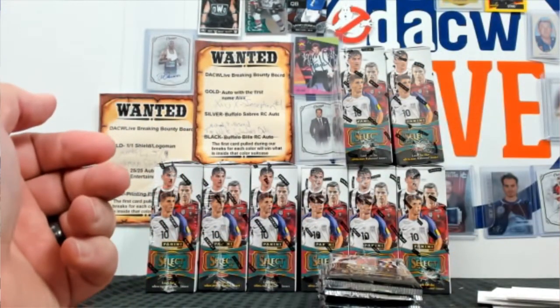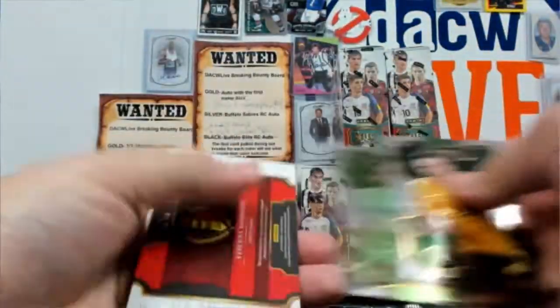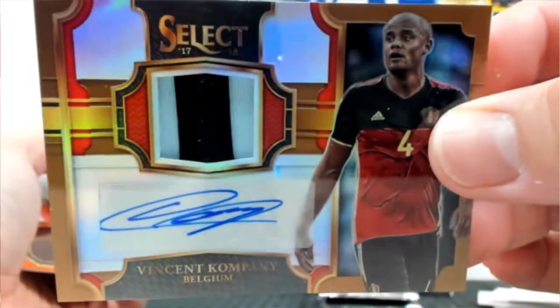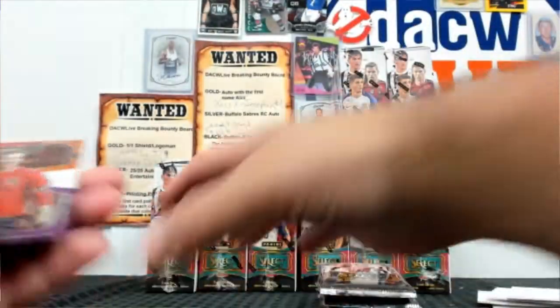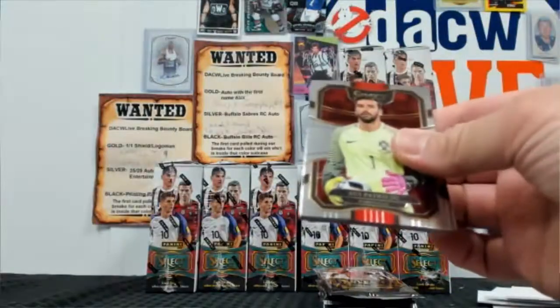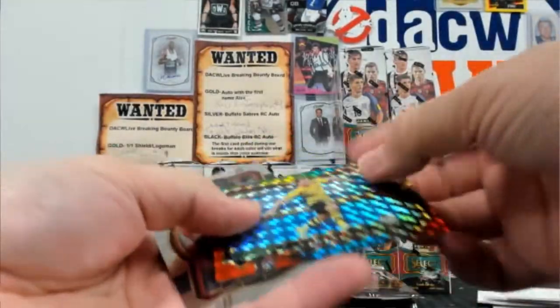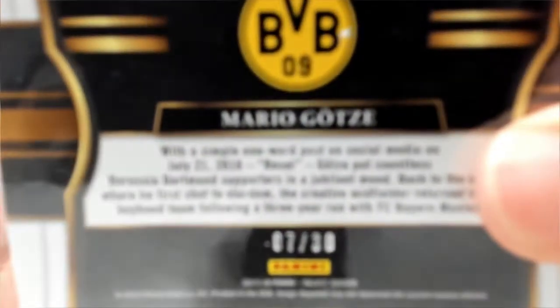We're just working on a $1,718 Select Soccer case right here for a personal break. Vinson Company, very nice — two color patch right there. This one's a low number, got the autograph. That one's out of 49. Nice. Belgium — couple of nice Belgium hits. There's a Sergio Ramos. Mario Goatees, and that's another tie-dye, out of 30. Some good stuff.